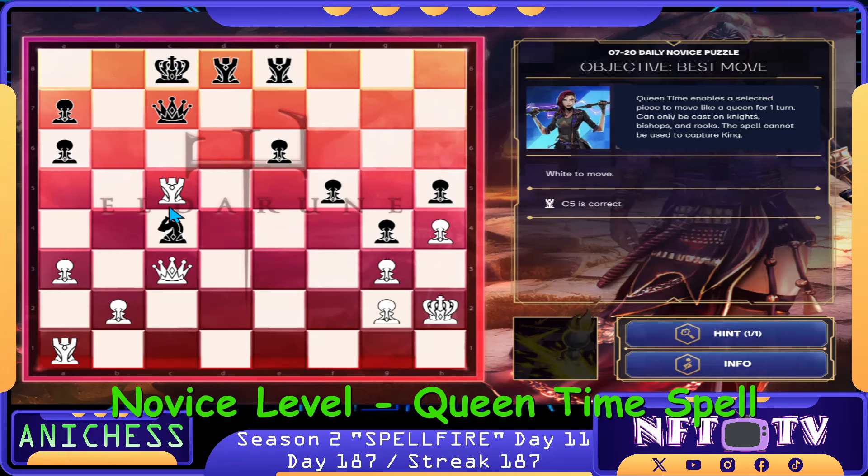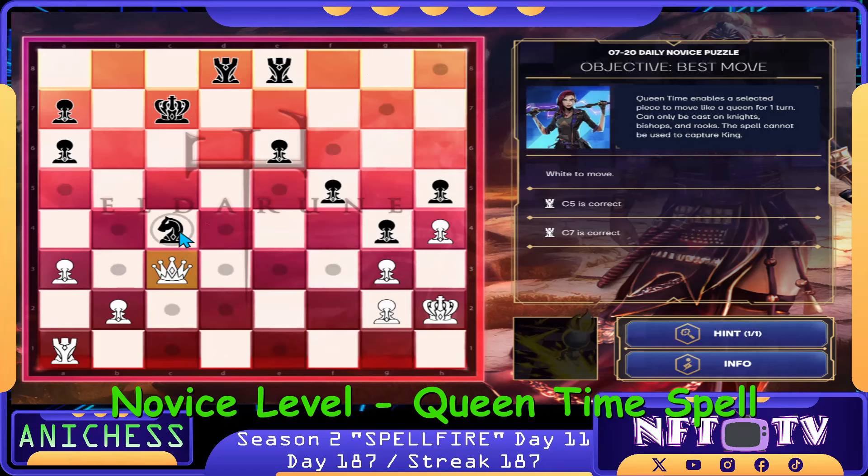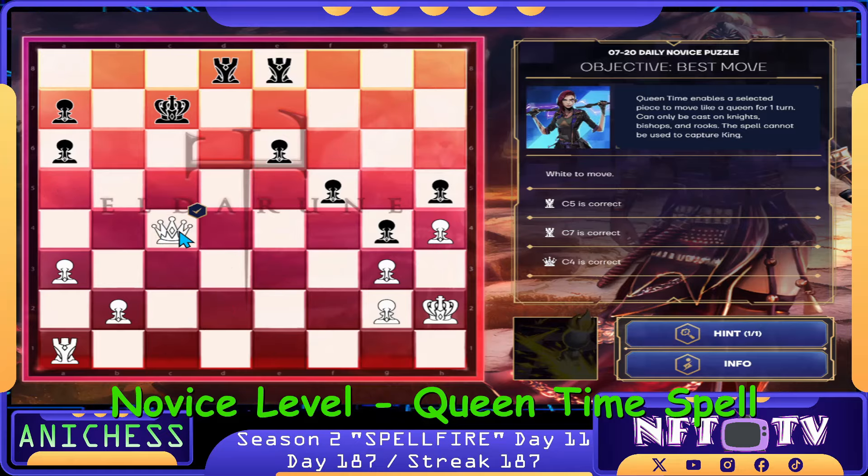Our second move is to just check, guys — capturing the Queen by the Rook in C5. We captured the Queen in C7. Check. That's correct. And then we just capture this Knight using our Queen in C3. We capture the Knight in C4. Check. That's a Material Objective. That's one down.